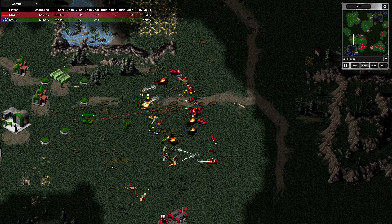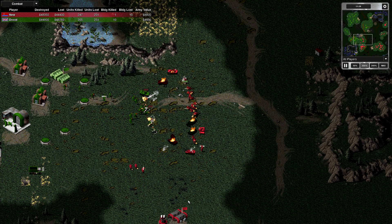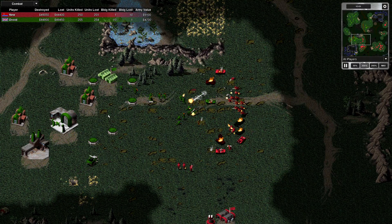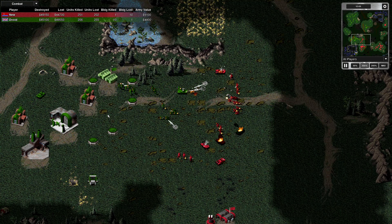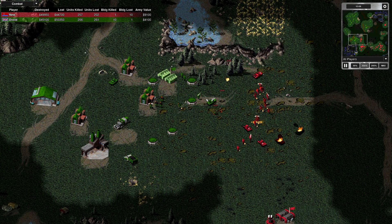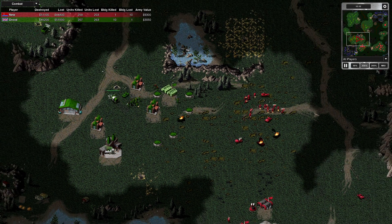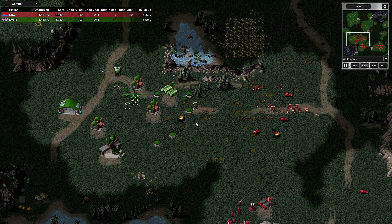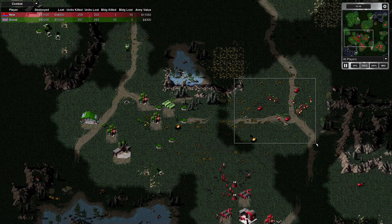I've just got a tank to the front line — it's a bit late now. I've stopped my attack order. I'm not giving it up because it looks like I've made a big mistake. Now I'm going to fall back on my MCV. I've got this force here with plenty of defences, so my opponent is wise not to attack. But they've got another little force here.